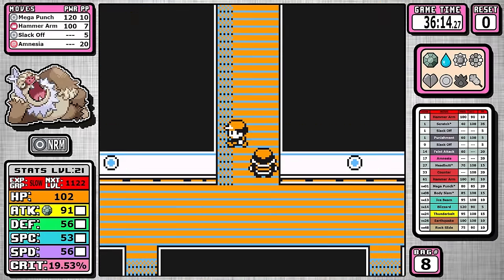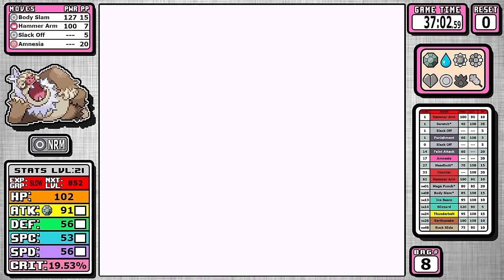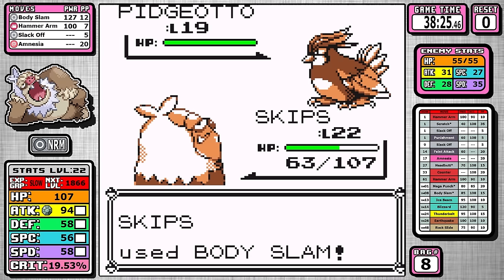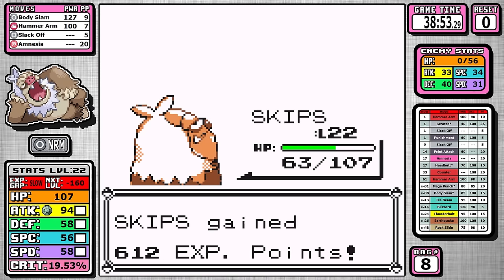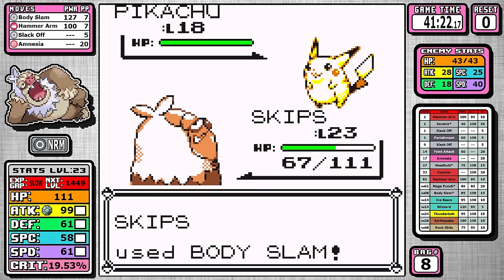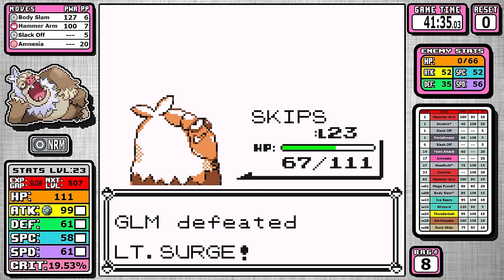Let's flip it down to the SS Anne — you know what time it is. Body Slam is already one of the most premier moves in Generation 1, but when you have 160 base attack and get STAB, it's just that much better. This is the glue that holds Slacking together until the late game transition. Rival number three is a series of one-shots, and then Surge is the same — Slacking outspeeds and one-shots Raichu with a non-super-effective move, and we immediately use Thunderbolt, which is a pretty good prize.